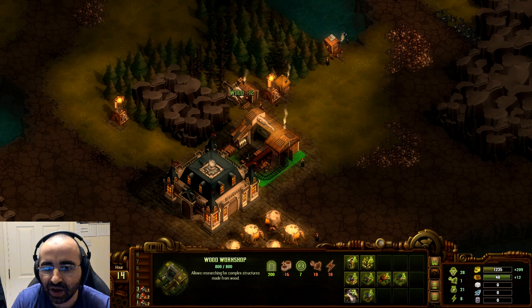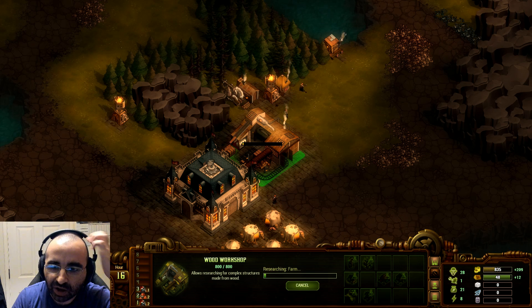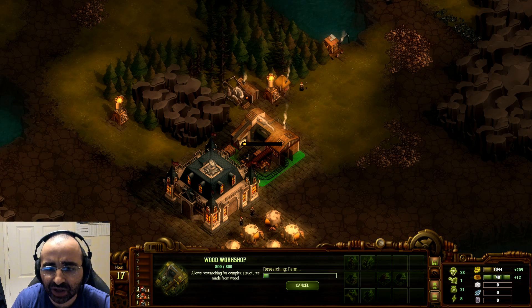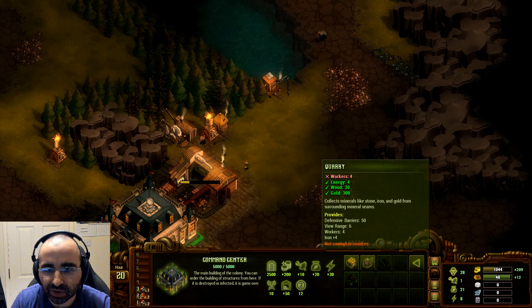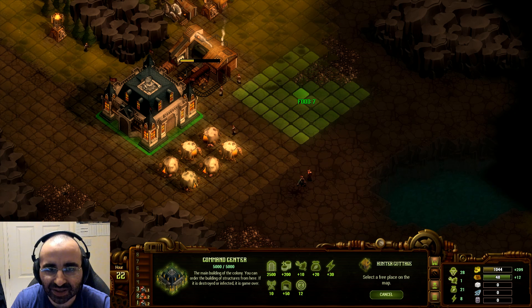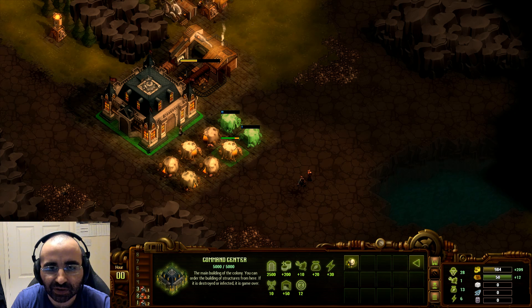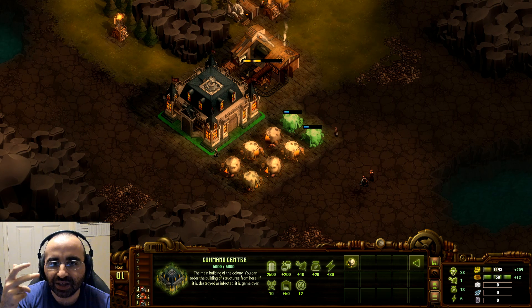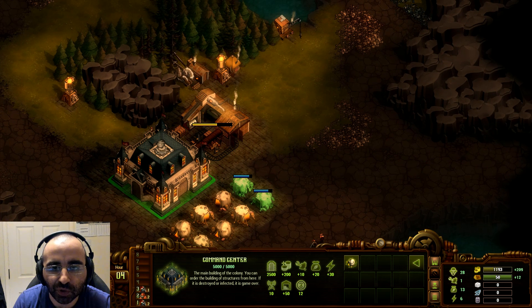Now that we've built the wood workshop, this will allow us to build better homes. I recommend researching the farm — it will take time but it will research and then give us the option to build a farm on the greenery. While that's going, we're going to build a quarry, but we don't have enough people. Whenever you see that message, you need to build more homes to get more people. Later on you might have an issue where you need more energy to get more people but need more people to build mills, so you have to balance it out and always maintain a little excess, especially in power.